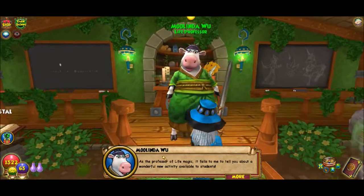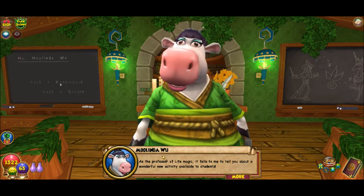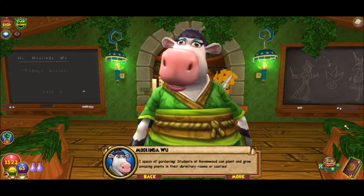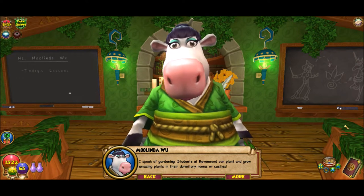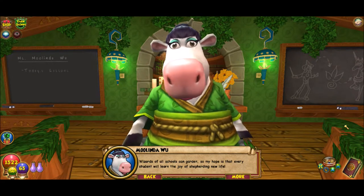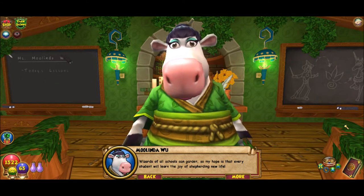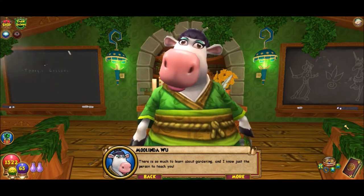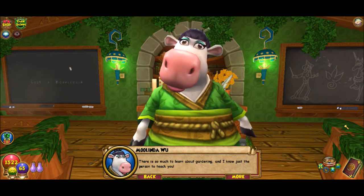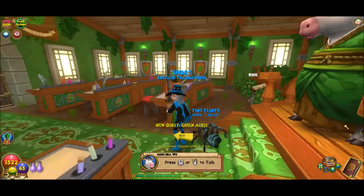'Green acres! As the professor of life magic, it falls to me to tell you about a wonderful new activity available to students. I speak of gardening. Students at Ravenwood can plant and grow amazing plants in their dormitory rooms or castles. Wizards of all schools can garden, so my hope is that every student will learn the joy of shepherding new life. There is so much to learn about gardening, and I know just the person to teach you. Seek out Farley in Golem Court.' Okay, so we'll do that one.